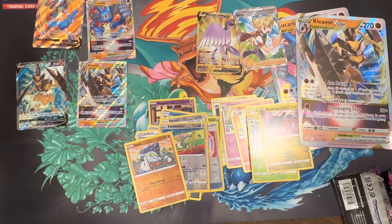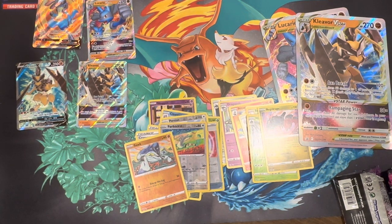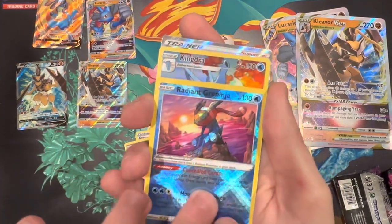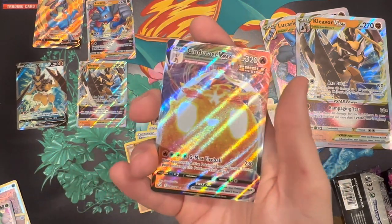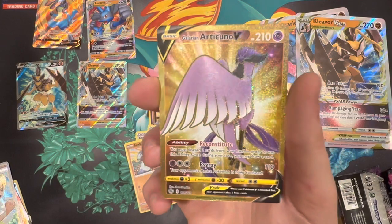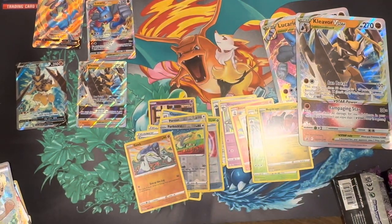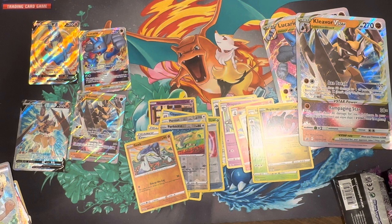Here's everything we got at full art or better. Two boxes, fifty dollars spent on this opening. We got: Radiant Greninja, Kingdra Full Art trainer gallery, Hisuian Lilligant VMAX, Cinderace VMAX, Gardenia's Vigor Full Art trainer, and the amazing Galarian Articuno V Secret Rare number 181/172. Plus the promo cards — four more amazing cards. This was such a steal for an opening. Hope you guys enjoyed — stay tuned for more videos including Scarlet and Violet. See you next time!